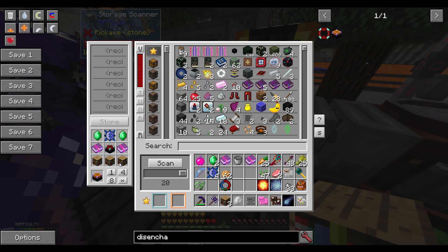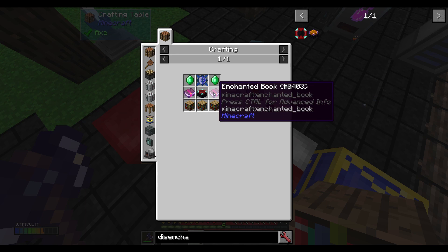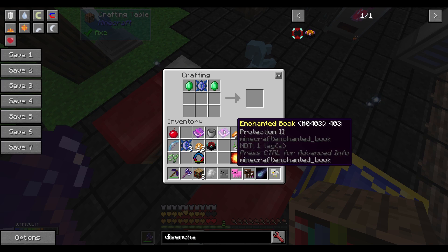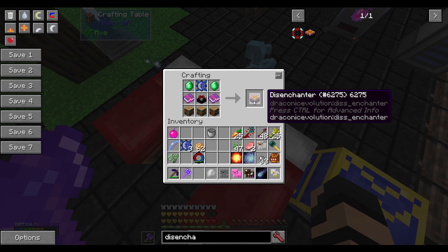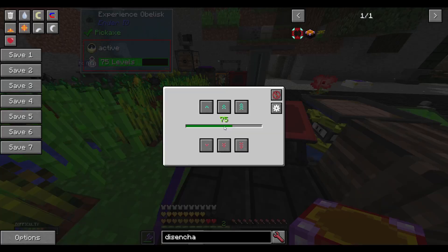I need an enchanting table — I think I have one of those. There we go, I now have one. And now I should be able to make this. Enchanted book — Minecraft enchanted book — yes. One of these, a couple of those, enchanted book, enchanted book, crafting table, and three bookshelves makes... a Disenchanter! And I brought over our experience obelisk, by the way.